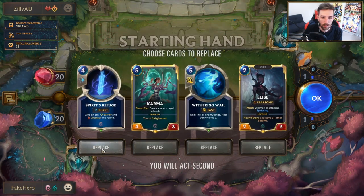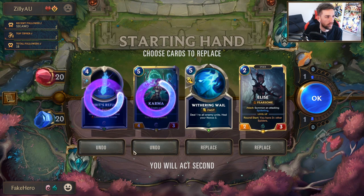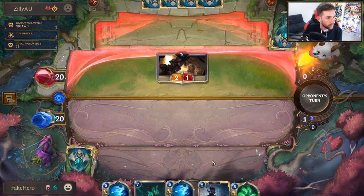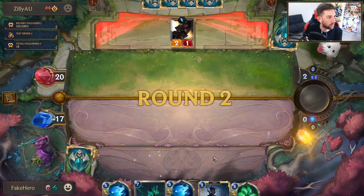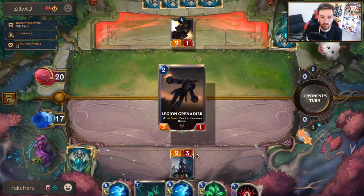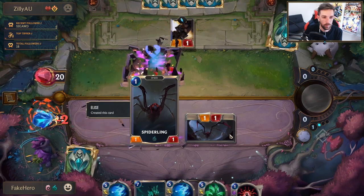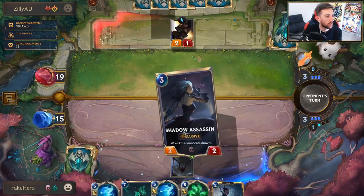Aggressive matchup — the Withering Whale is insane here. Spirit's Refuge is actually a pretty interesting keep. I think if I can just find the one-drops first and curve into it, it's a lot better. We're actually going to throw back the Karma — I want to curve into those cards. This would be a perfect matchup for a Whispercraft to be in the opening hand. Unfortunately it's not here. We have Elise — this buys a lot of time. Double Elise, that's good too.